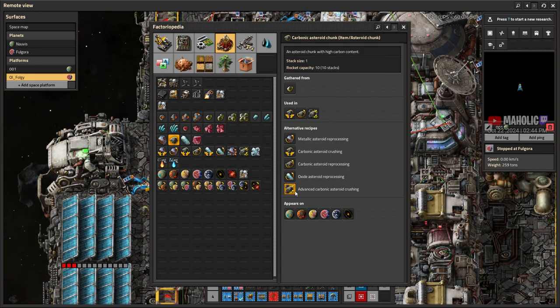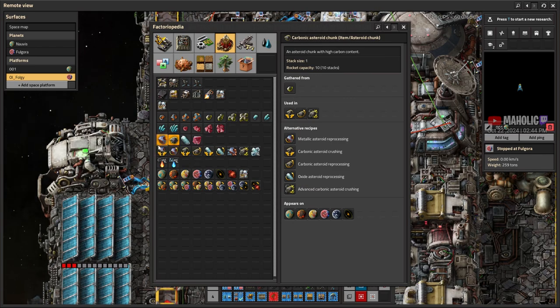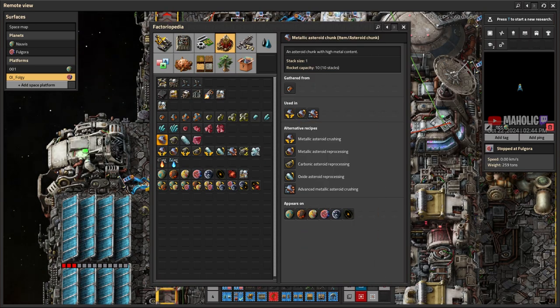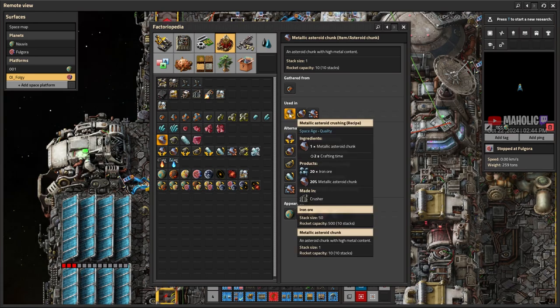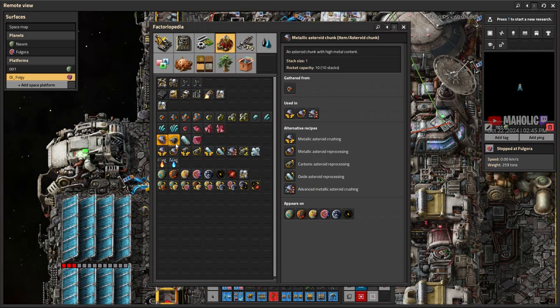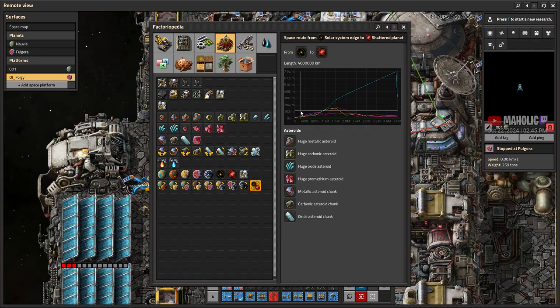These are the alternate recipes, so you get like... there's also an Oxide one. This one goes Iron ore and Copper. That's interesting, that's actually really cool — you can actually do two spells. You can only get 20, but we only get 10 and 4. So it's saying that Copper is worth more — a lot more. This ratio.